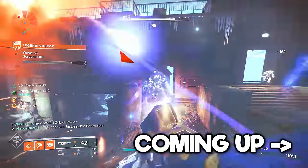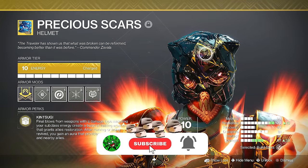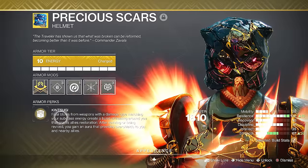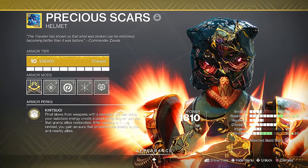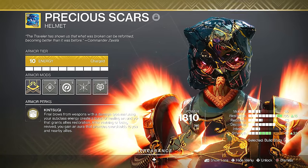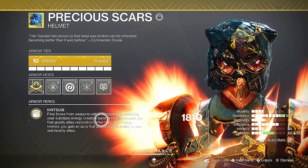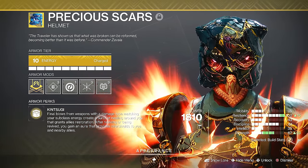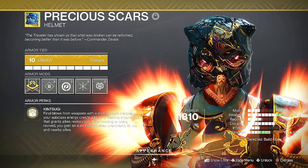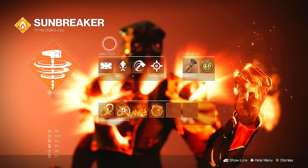Precious Scars has a huge emphasis on being very good for Onslaught because of the healing aspect. Final blows from weapons with a damage type matching your subclass energy creates a burst of healing around you that grants allies Restoration. And obviously you still have the perk — after reviving or being revived you gain an aura that provides overshields to you and nearby allies. So it's very, very good.